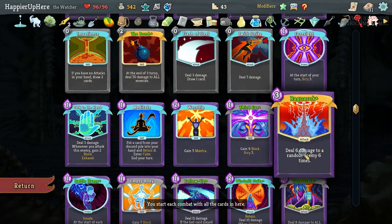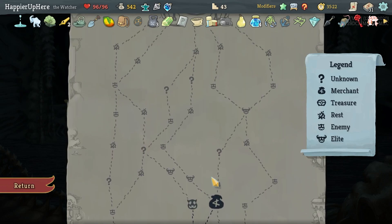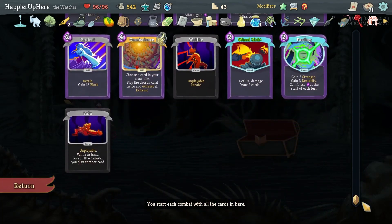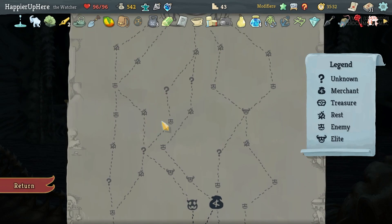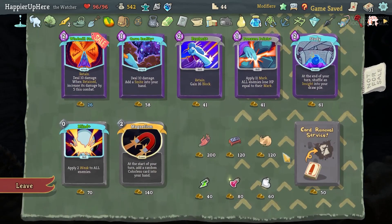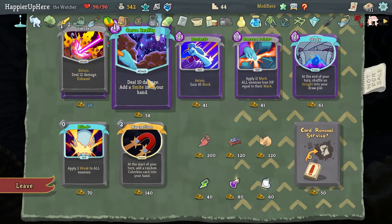Now if I can double-play Double Damage Ragnarok in Wrath against the Time Eater I should be fine. So the question — I'm not sure I need to go for the shop. The odds of getting three more curses are slim with only two question marks. Let's go for the shop and remove one of the curses. This is a pretty good shop — let's take Carve Reality.